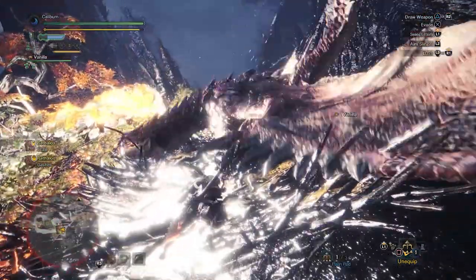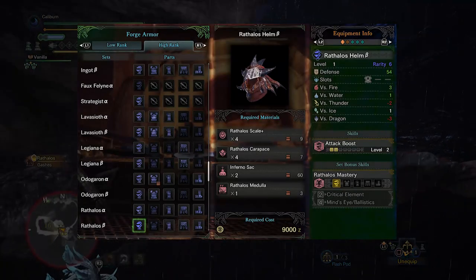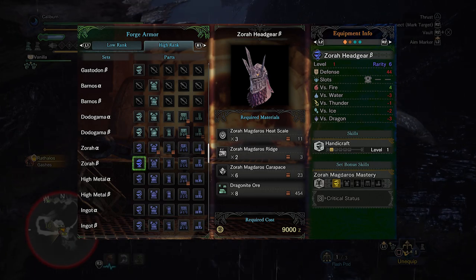You'll regain Critical Element and Weakness Exploit Level 3. This also frees up your headpiece to upgrade to something else. The Rathalos Helm Beta is a great option, as is the Zora Headgear Beta for more Handicraft.